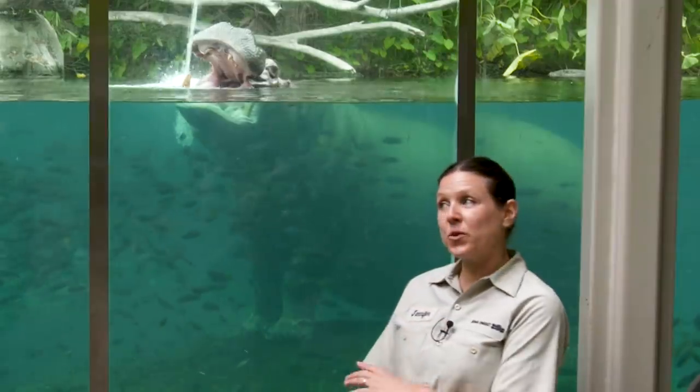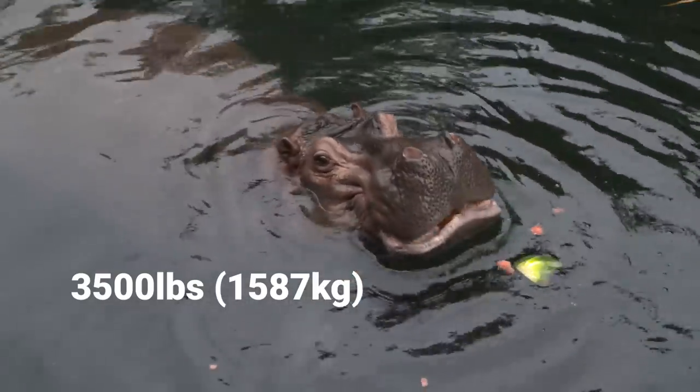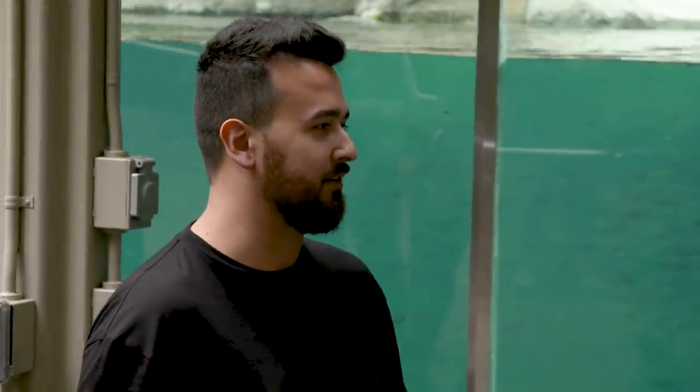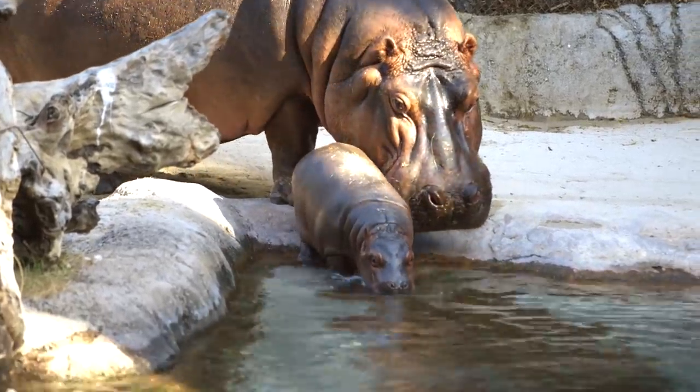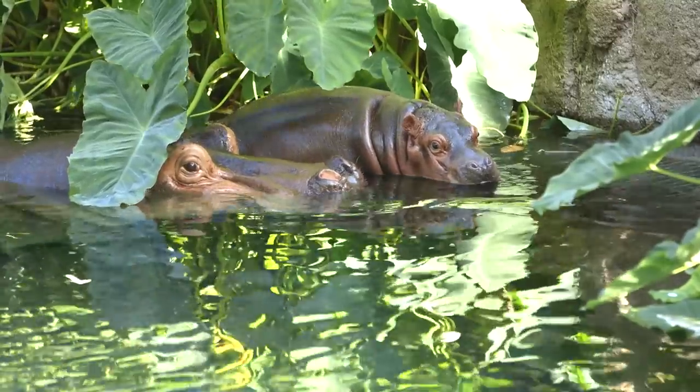This is Funani. She's 35 years old and weighs about 3,500 pounds, but females can actually get up to 6,000 pounds. She's had 12 calves — eight here at this facility — and was at another zoo previously. She's been paired with several males over the years based on the species survival plan. Because Funani has lived here since this exhibit opened in 1995, this is her domain. She views this as her home, and Otis only uses parts of it that she allows.